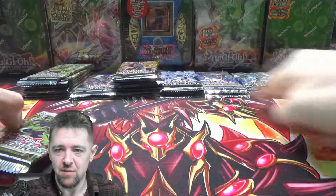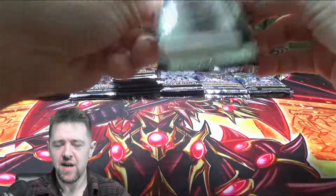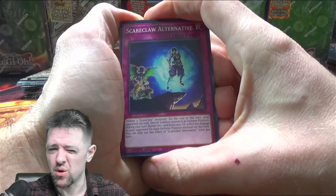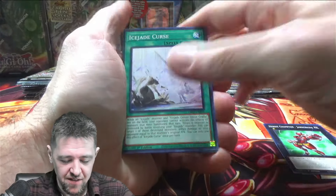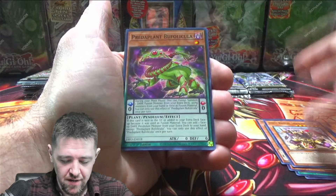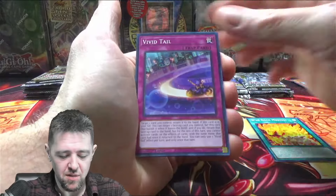Alrighty everybody, we got our timeline set, let's go through our packs, and then the tin will be the main event. I know 2017 Mega Packs don't have anything too crazy in them, but I think Totally Awesome is probably the best card in there. This is Dimension Force, so you definitely just get a super in every pack — that's the way it goes.